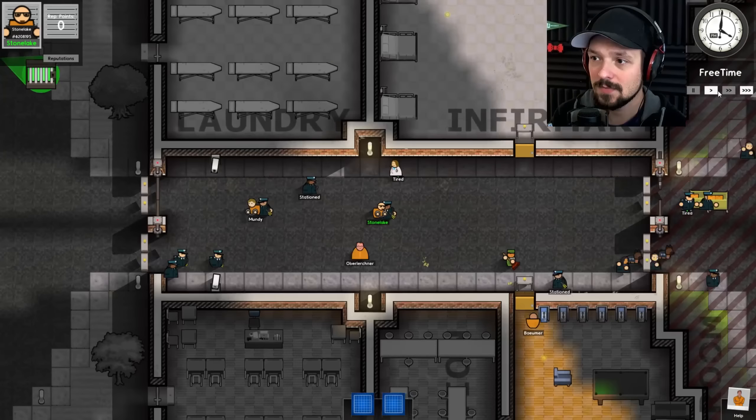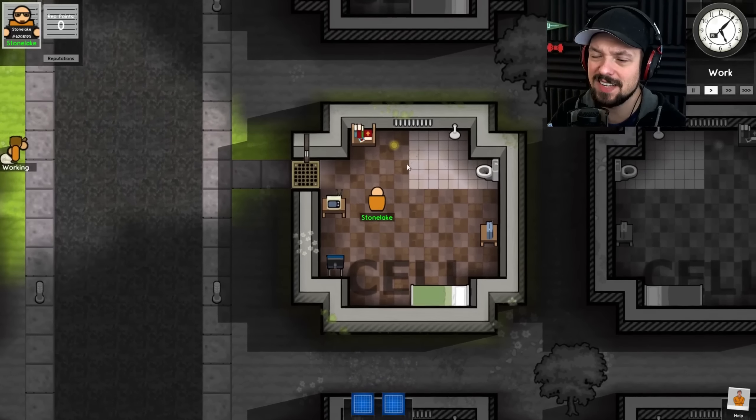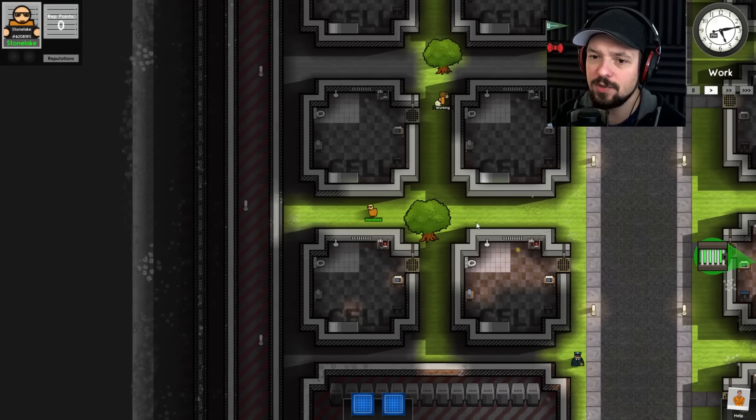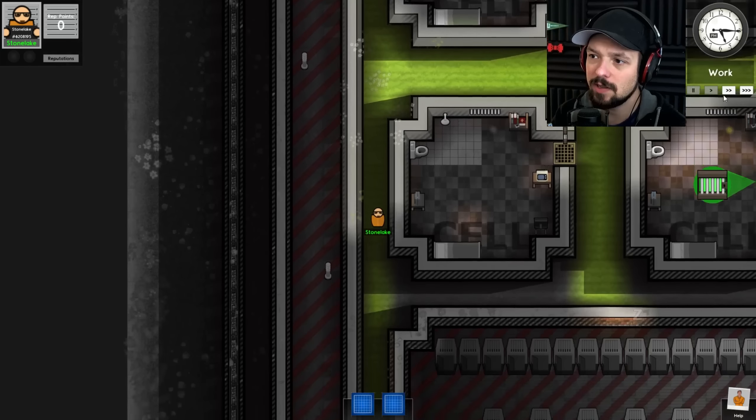Just, you know, seems a little bit warmer here for whatever reason. Look at that. Why would I want to get out of here? This is a fantastic, beautiful prison cell. Alright. So this time I would love to do a little bit more of a sneaky approach and get out without, well, killing everyone.